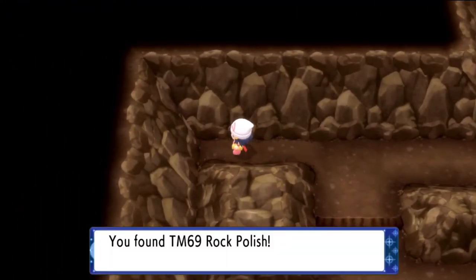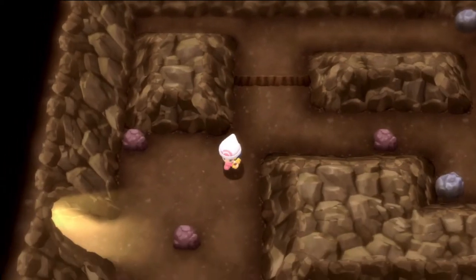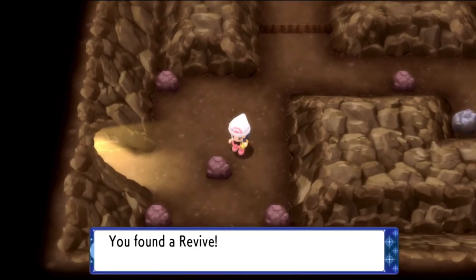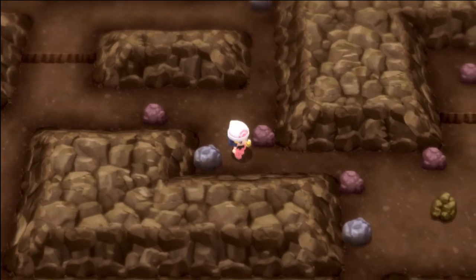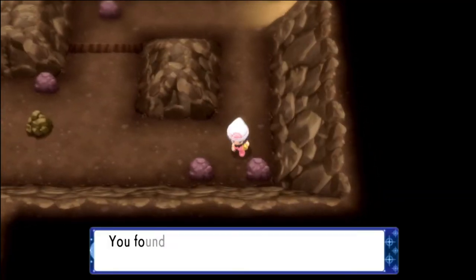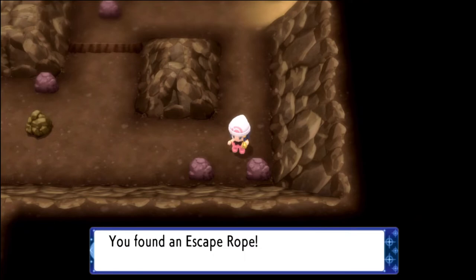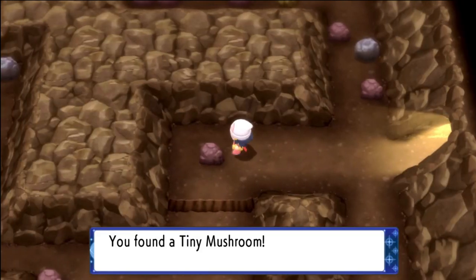Once you grab that, there is a revive just below this ledge. Hop over this ledge, interact with this rock, and you'll find a revive right here. Now continue onward to the right, squeeze through over here to the Celestic side. In between these two boulders you'll see an escape rope — grab it. Come over here to this small rock and you'll find a tiny mushroom.